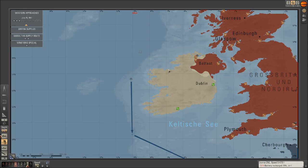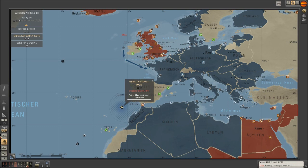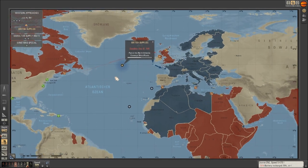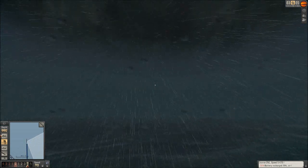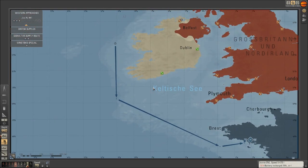Alright, so as you can see we're off the west coast of Ireland and we've completed the Winston special — I don't know how. Maybe the convoy we hit was part of it; it looks like the convoy was considered part of both, which is freaking handy. We got that done. Now we just need to get the British supplies done and then we're going to be over halfway done with the Western Approaches mission, which is pretty exciting. Hopefully if we get resupplied quickly and get back out there and hit a convoy early we can finish off British supplies today too.